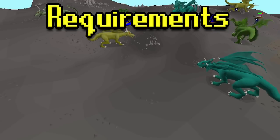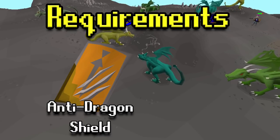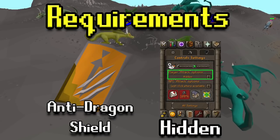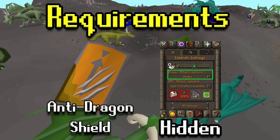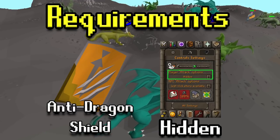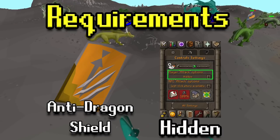For the requirements, you don't need any stats to be able to kill them, however an anti-dragon shield is going to be really nice. You could go without one if you were safe spotting and not taking any damage, but most people are going to want to bring one. Beyond that, I'm going to say it's a requirement — it isn't necessarily — but just turn your player attack options to hidden. If you do this you can't get skull tricked and you're not going to have that fear that some people have in the wilderness that they'll lose all their items.